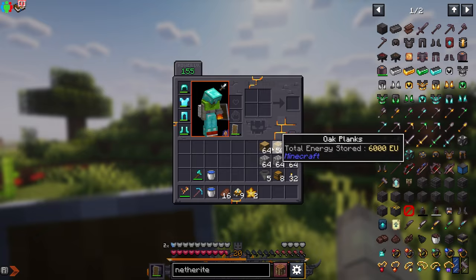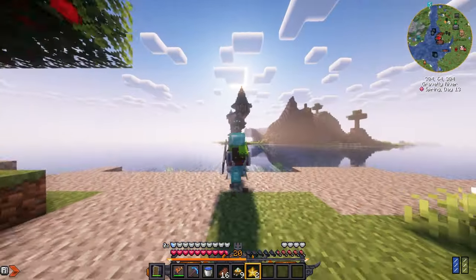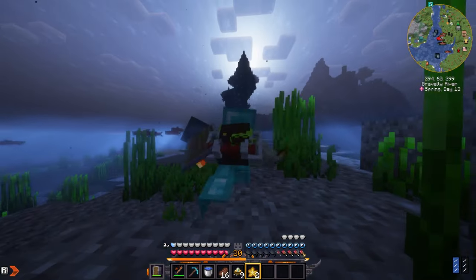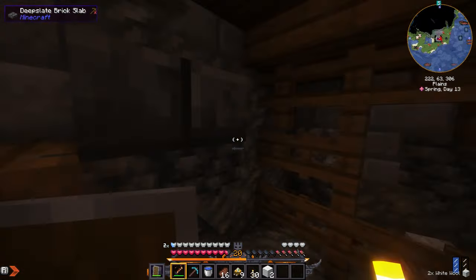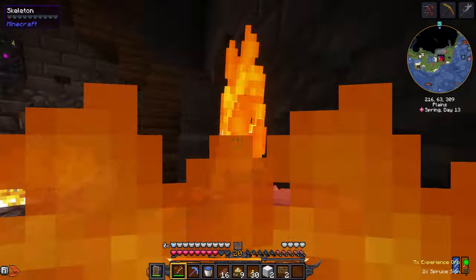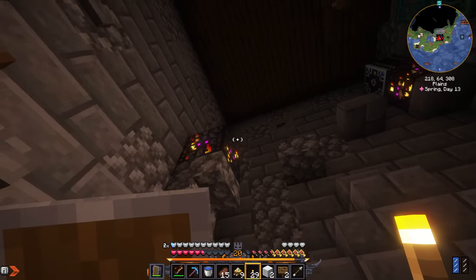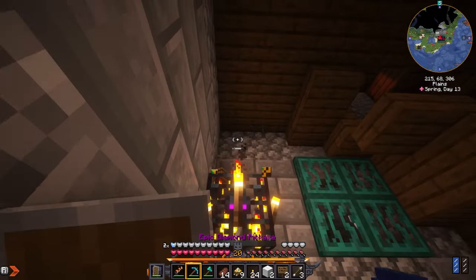I already have everything I need for the mob grinder, so let's get started. I'm going to be using this wizard tower for the mob farm because it has like three or four spawners — it's going to be busted. Let's go ahead and remove this wool. There's four spawners in here — boom, boom — all right, perfect.